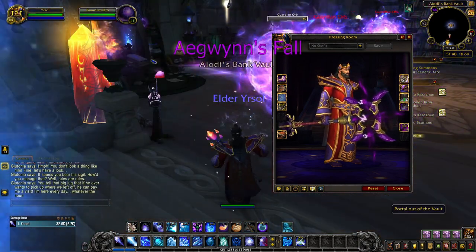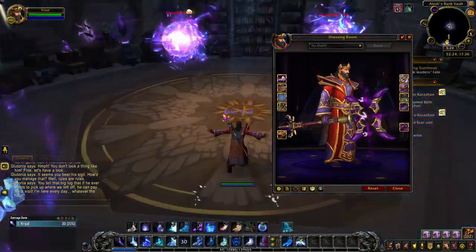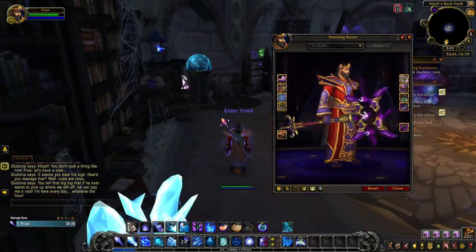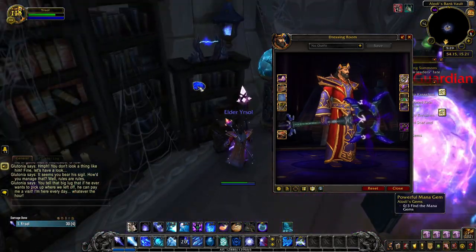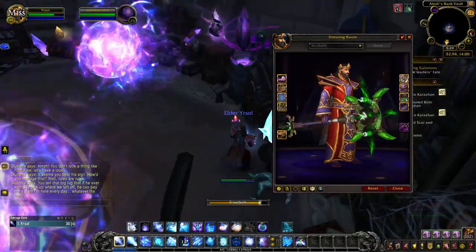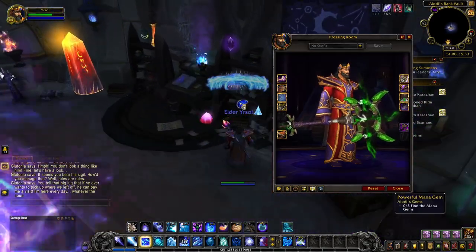PvPing as an Arcane Mage will reward you with the Equine's Fall artifact appearance in various colors depending on your honor level. By honor level 10, you'll be rewarded with the purple tint of Equine's Fall. Honor level 30 rewards you with a dark purple tint. Reach honor level 50 and you unlock the pink tint. And finally, after a long grind probably, at honor level 80, you will unlock the green tint of Equine's Fall.